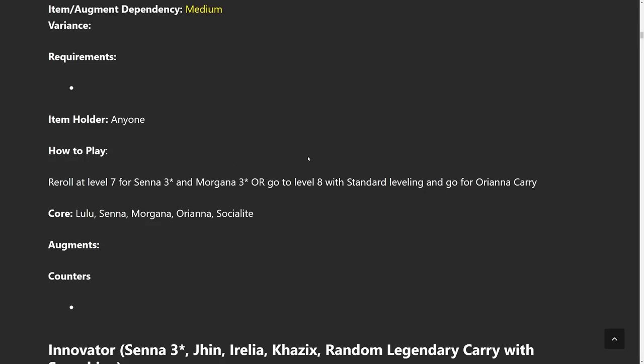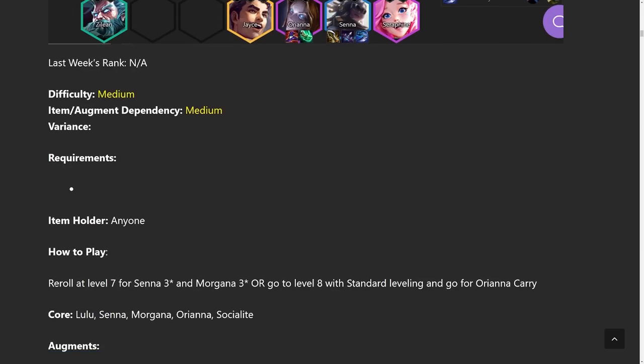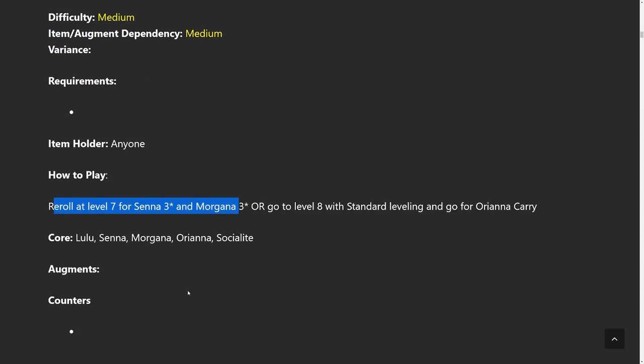There are two ways to play this comp: you could either do standard leveling and go for Orianna carry, or do a reroll at level 7 for Senna 3 and Morgana 3. It just depends on whether you're getting attack damage or ability power items. The main core is going for four Enchanters plus Socialite. I like adding in Jace and Zilean for Clockwork and Innovator, but these two units can literally be anything two-star that has anything remotely to do with your team.